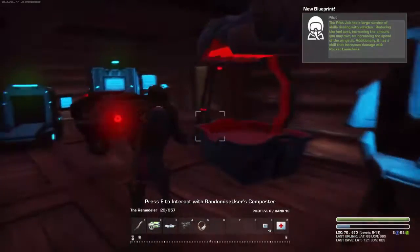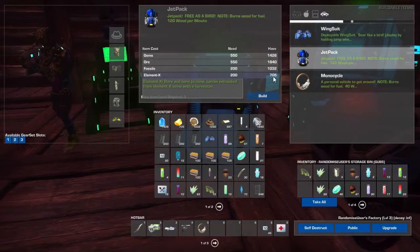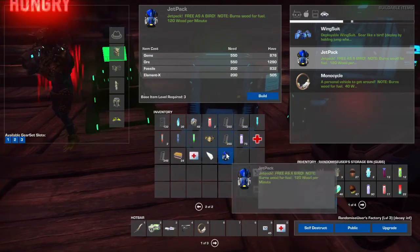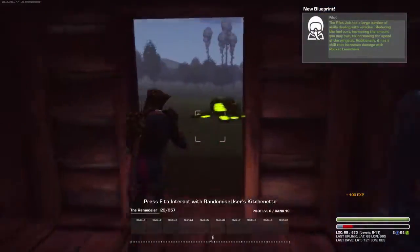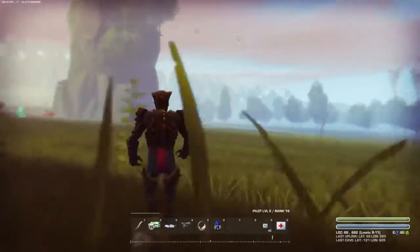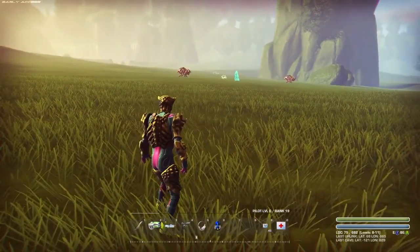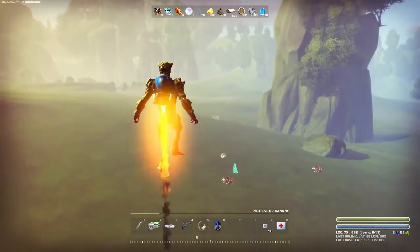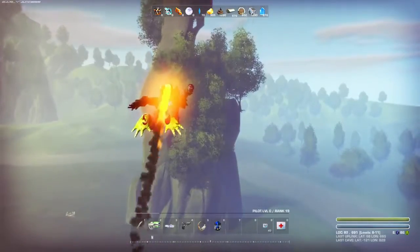I can also build a jetpack if I wanted to as well. I've got so much element hex all of a sudden — 705, I thought I only had 300. Let's build a jetpack. I've waited until daytime because it was getting too dark. I've got my jetpack on number six, so let's press six. It burns wood like buggery. Wow, let's go up there! This is cool. I think this has just changed the game massively.